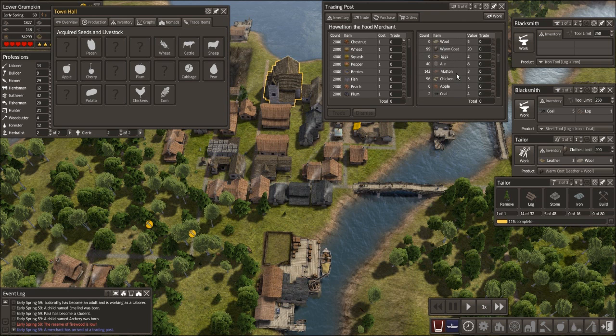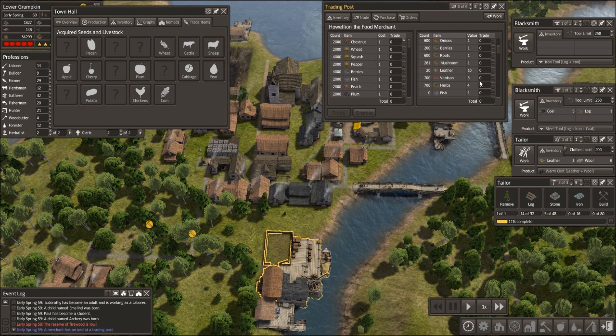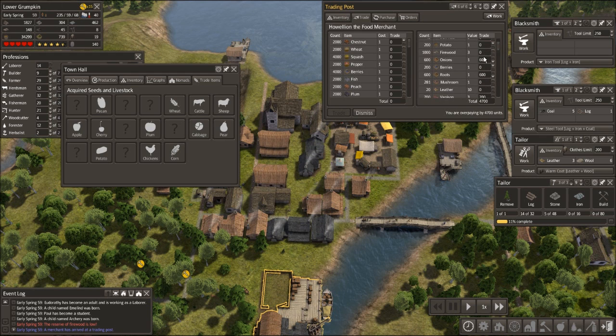Let's start by getting some stuff in. We've only got 700 — let's put all the venison up. We're a bit low on firewood. Our herbs are 700, so let's do half the herbs — 350 herbs. Let's do some onions, and actually let's get loads of variety going in because variety is going to keep our people happy and healthy, and that's really the most important thing we can do.